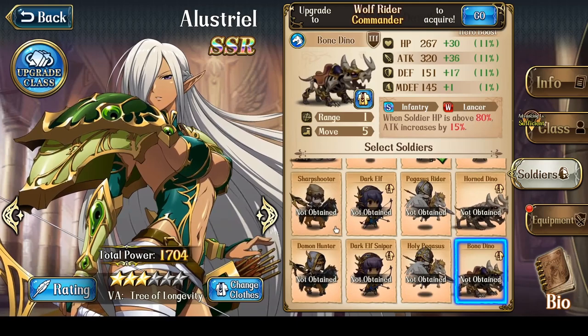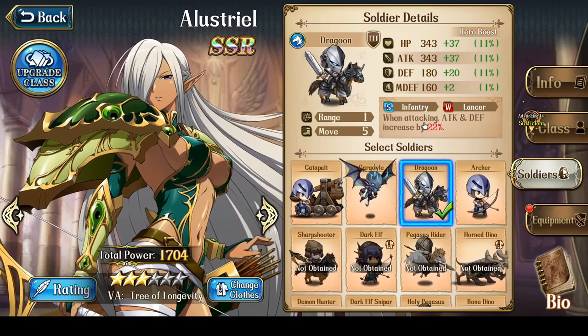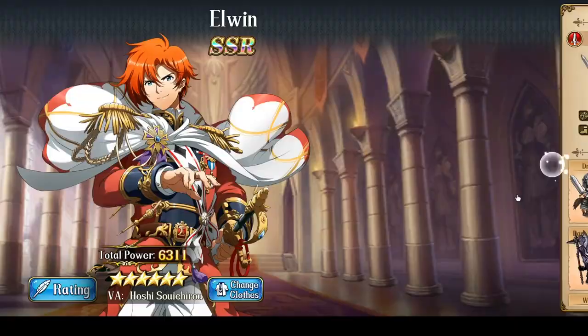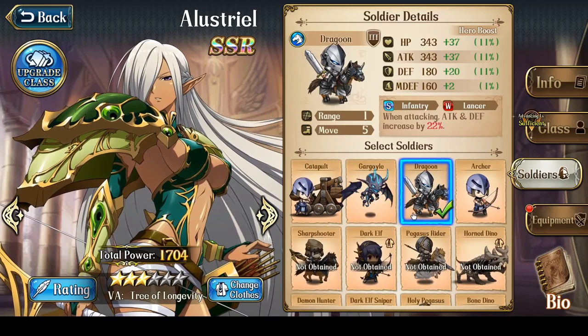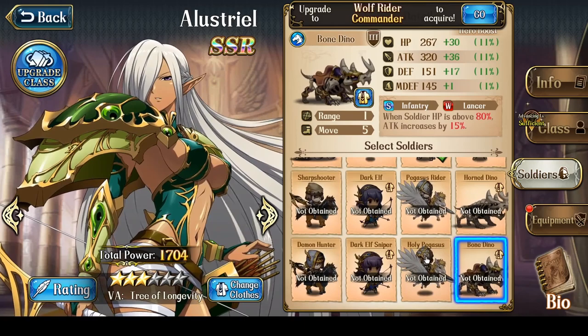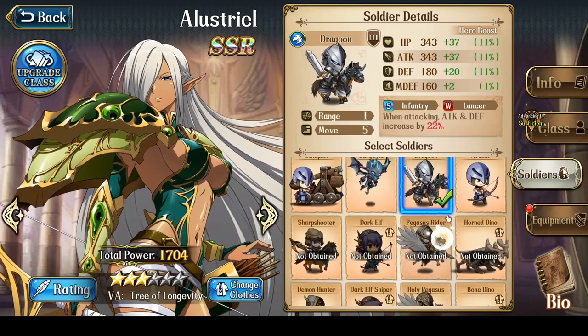Compare that to Demon Hunters that get no attack increase at all. Not everyone will have Bone Dinos leveled up to level 10, so she may also choose to use Dragoons, which at level 10 offer an attack and defense increase of 30%. Dragoons are actually shared with Elwyn, and a Lancer Elwyn for PvP is likely to have them leveled up. Both the Bone Dino and the Dragoon have a drawback — they are Cavalry-class soldiers and will do no damage at all to Lancers. As long as you can make sure you're not attacking enemy Lancers, they are arguably her best soldiers if you plan to fight at 2 range.